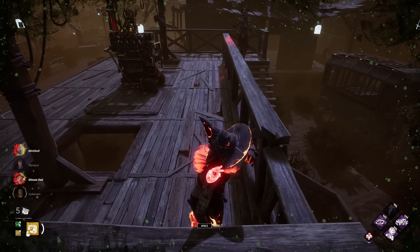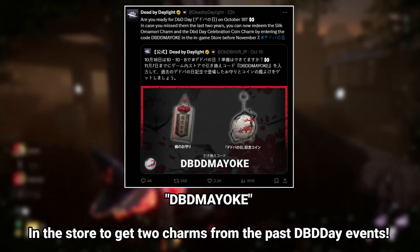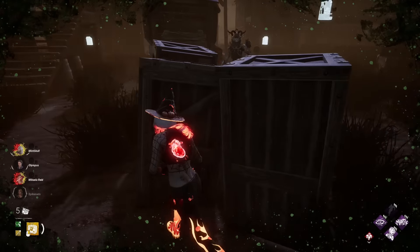Before we begin, remember to claim your weekly gift in the store and also put this code in order to get two charms from the DBD Day event, in case you didn't get them in the past.